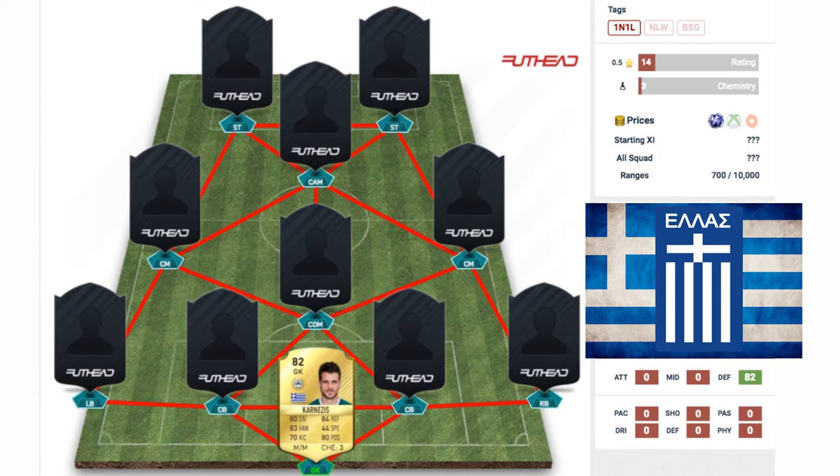In net we have the goalkeeper Karnezis — sorry if I'm pronouncing that wrong. As you can see, he's in the Italian league playing for Udinese. He's got an 82 rated goalkeeper card with 80 diving, 84 reflexes, 83 handling, and 80 positioning — a pretty good goalkeeper to have in the team.